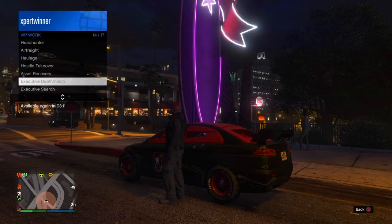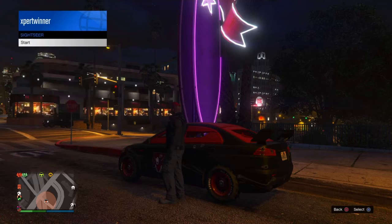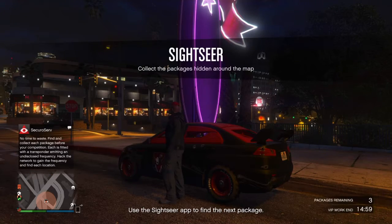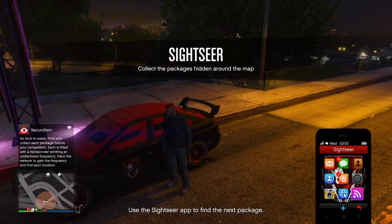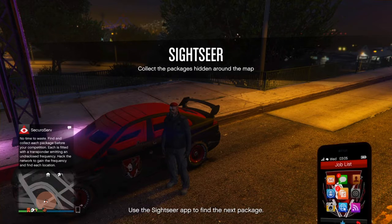From the CEO option, go to VIP work. There are two missions: Site Sale and Headhunter. Both are pretty easy. We're gonna start off with Site Sale. With Site Sale you need to collect three packages and you need to hack.